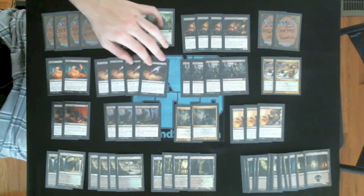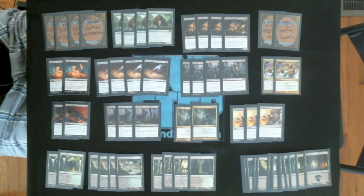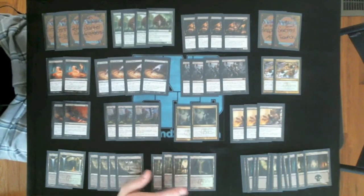We have our mono-black card draw spells — Asylum Bloods. Pretty standard. Sometimes you can burn somebody out if you have a bunch of these and they're at low life. It's possible.